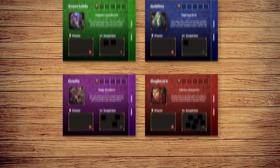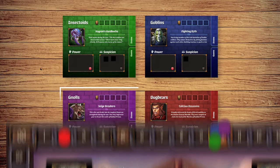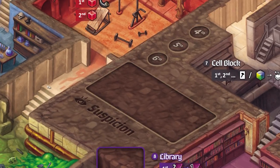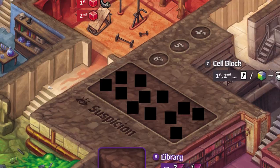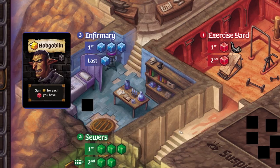If there are not enough suspicion markers, a raid occurs. To resolve a raid, all players compare the total number of suspicion markers on their crew board. The player with the most suspicion markers loses 8 reputation, and the player with the second most loses 4. After resolving the raid, return all suspicion markers to the supply, then finish adding suspicion markers to the board as before. After replenishing goon cards, start a new round with the Roll Call Phase.